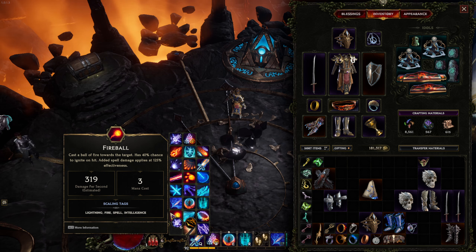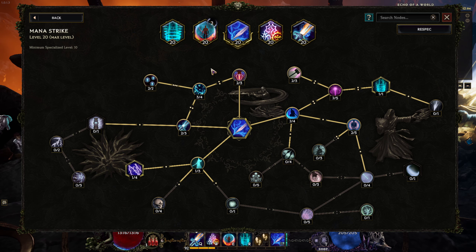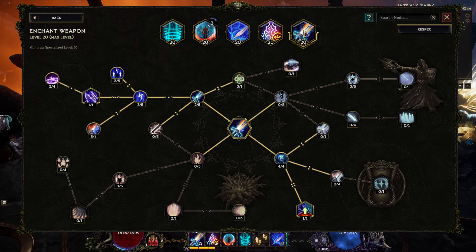I decided to experiment and go with Fireball. I'm already using another skill but not using it that much, so I decided to switch. If you press S on PC you can see the skill tree, and at the top you can see the skill already set as your main skill in the skill bar at the bottom. I want to remove the one on the far right side.